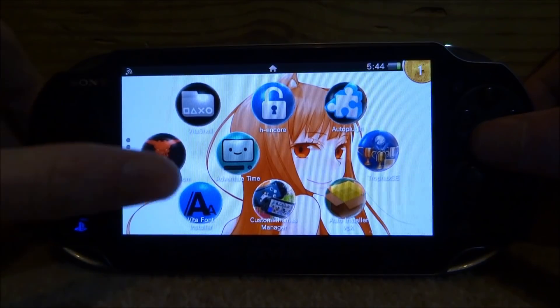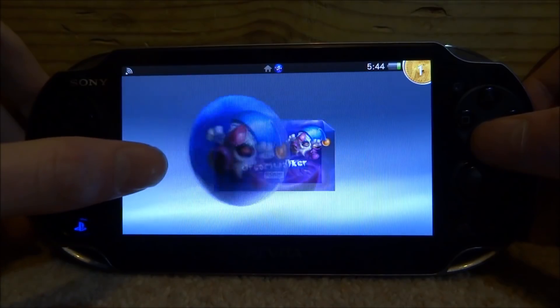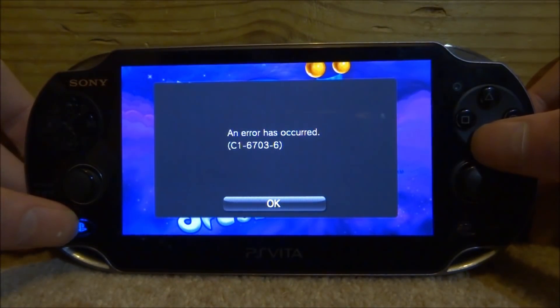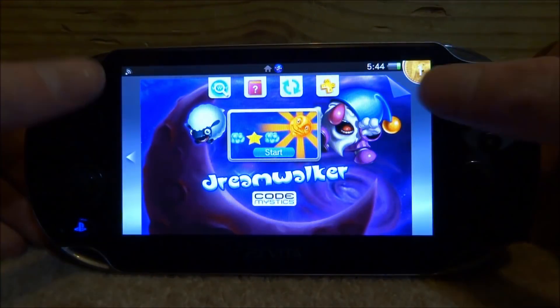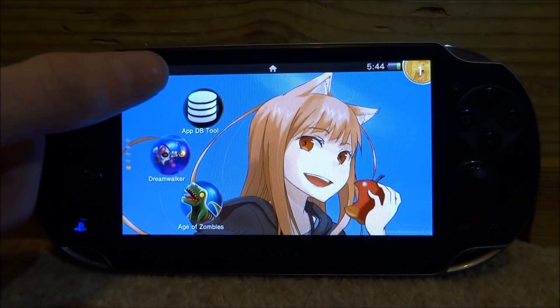What I want to show you is the game not working. Here is Dreamwalker - if I tap on it and tap Start to try and play it, it comes up saying 'an error has occurred: C1-67036-2.' That's a bit annoying. We're just going to tap OK and it's going to close out. So let's get the plugin and get this game working.